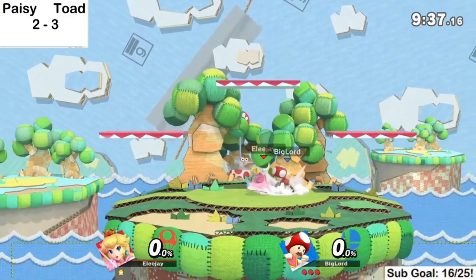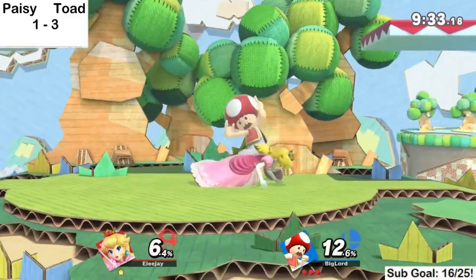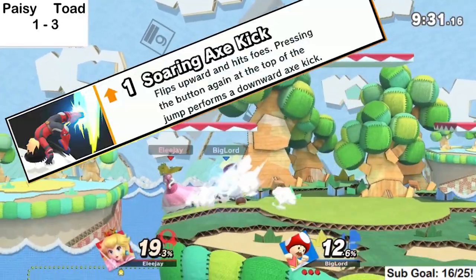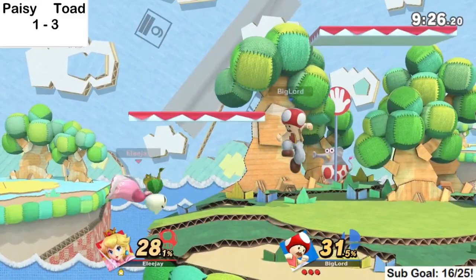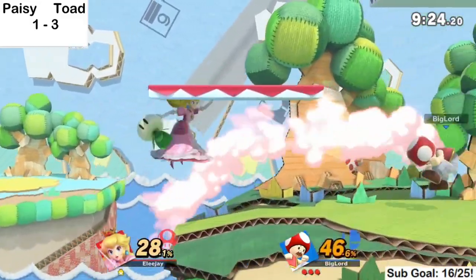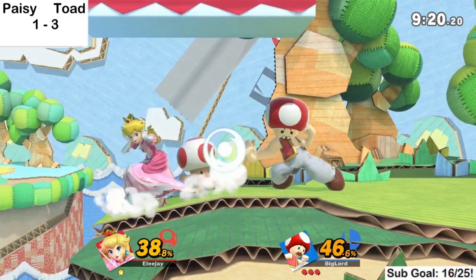And that's it for 6 common Mii Brawler cheese options and how to counter them. There are way more than just these, like all kinds of SAK kills and shotput shenanigans. But if you did enjoy the video and want to see a continuation, you can tell me by liking and subscribing. Thank you for watching and until the next video.